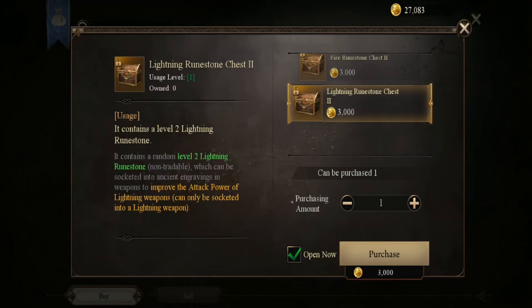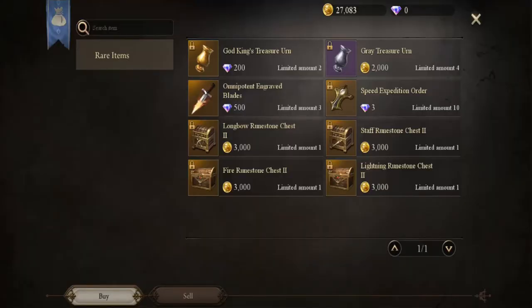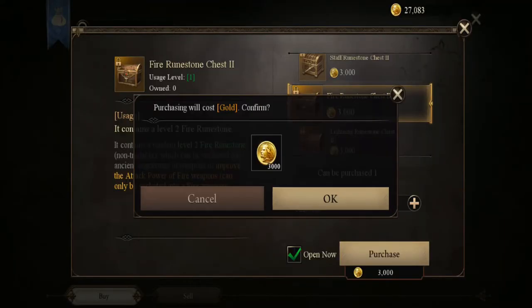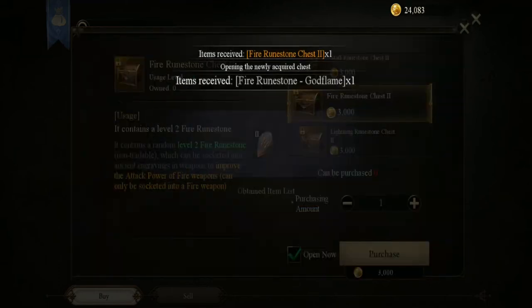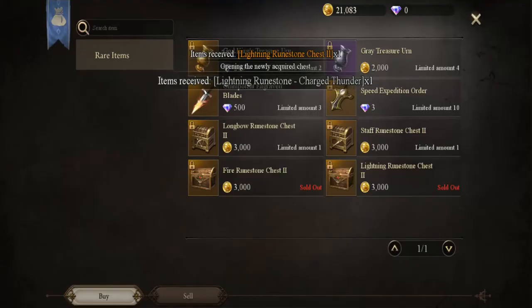Lining run stone chest lining - what's that about lining? It's been a while since I played this game, like a month ago, so everything is new to me. Level 2 lining run stone - why is the lining run stone there? That's something I don't know about. I guess I'll buy the fire one. Let's just get that, and then the lightning rune too - who knows, maybe I'll use it in the future.